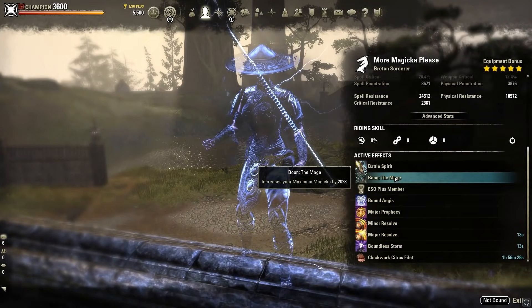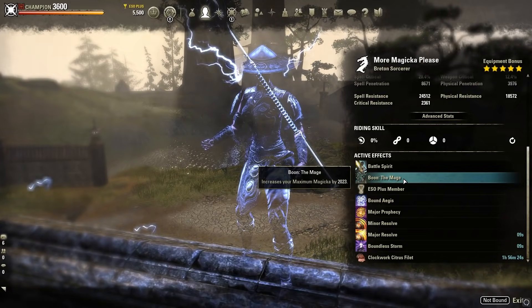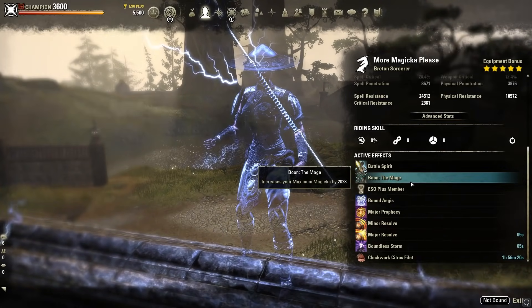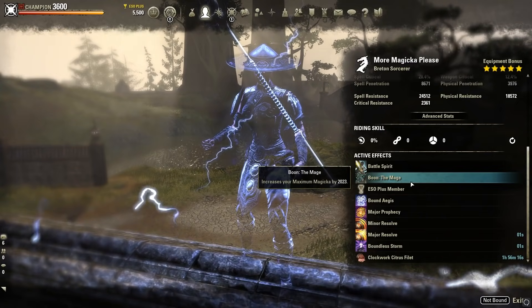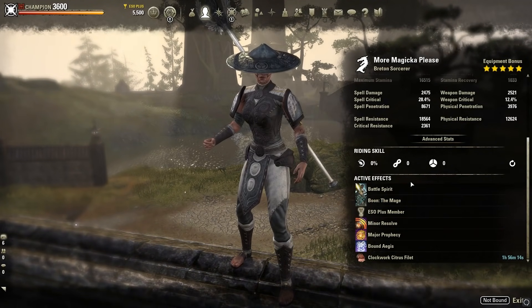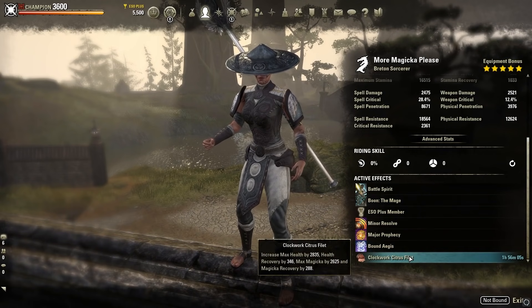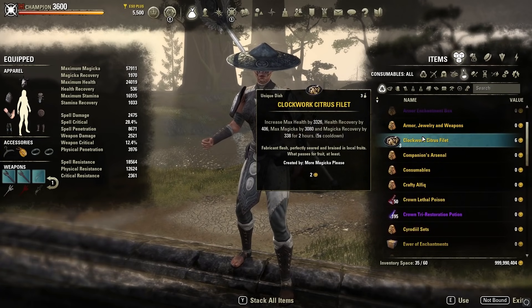For our Mundus stone we're using The Mage, which is the option if you want to push as much maximum Magicka as possible. You could run The Lover instead for slightly smaller shields but a little better damage. For food, we're running the Clockwork Citrus Fillet, giving us max health, max Magicka, health recovery, and Magicka recovery.